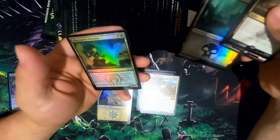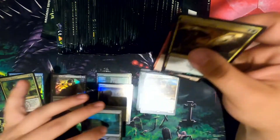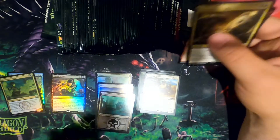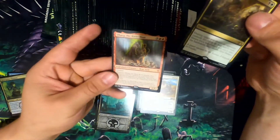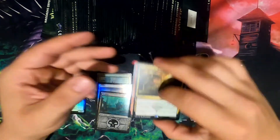Raise more. These lands I believe are part of a promotional land series — I can't remember what they were from. Assassin's Trophy is a good one. I think Ugin the Ineffable is a decent card as well.